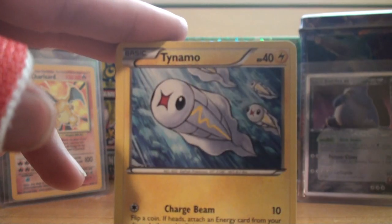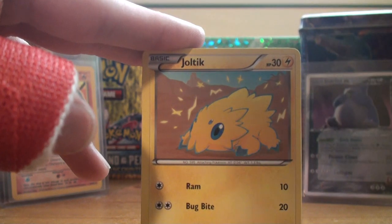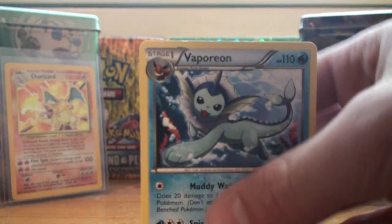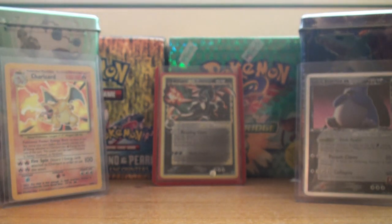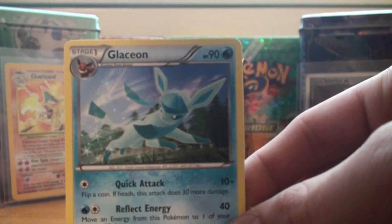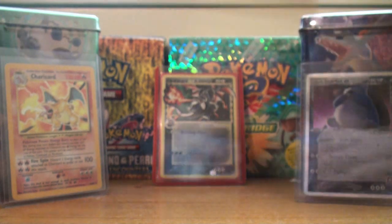Piplup, Tynemo, Lillipup, Chansey, Joltik, Vanillish, and ooh — dropped the card — but it's a Vaporeon. I always wished they put Vaporeon as a rare in this set, but they never did. I think Espeon's the only rare of the Eeveelutions — actually no, Leafeon is too, I think. So we got a Bulbasaur reverse, and the rare is a Glaceon. I think they put Espeon, Glaceon, and Leafeon as the rares in this set for the Eevee evolutions.